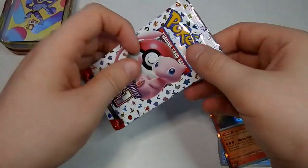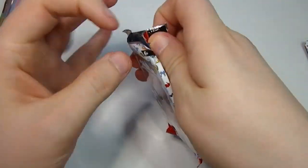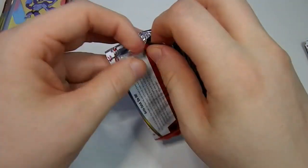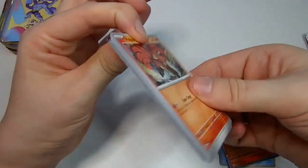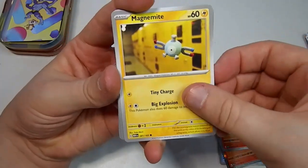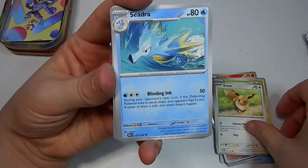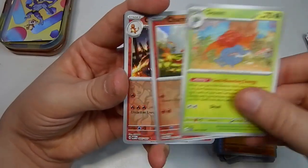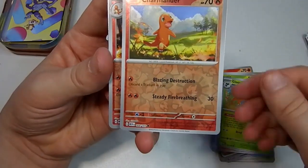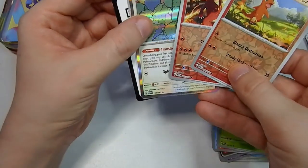And this is our last pack. Vulpix, Magnemite, Caterpie, Eevee, Seedra, Kabuto, Gloom, Charmander Reverse, Charmeleon Reverse, Charizard, and a Ditto.